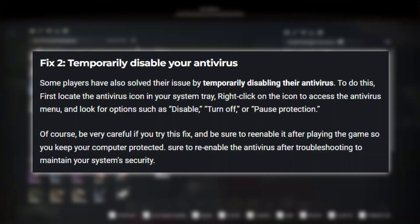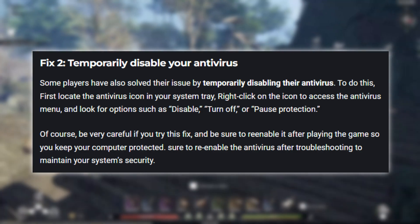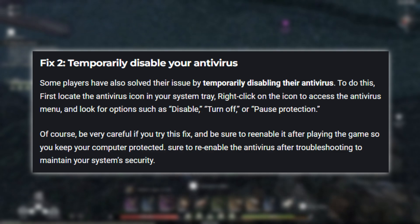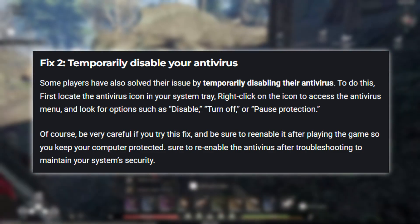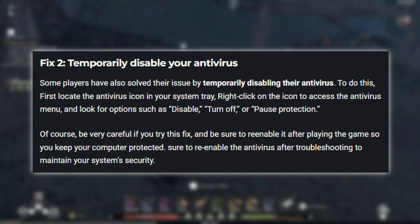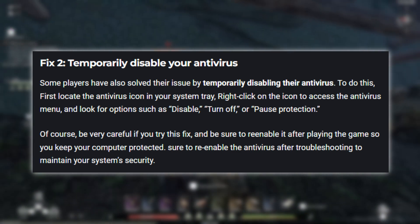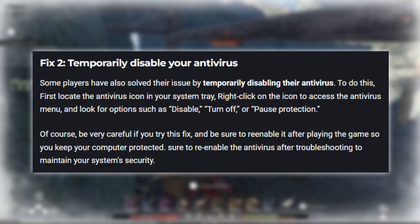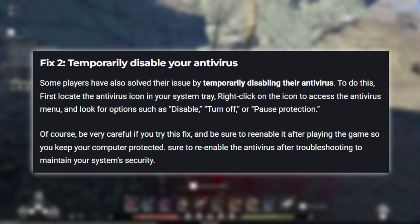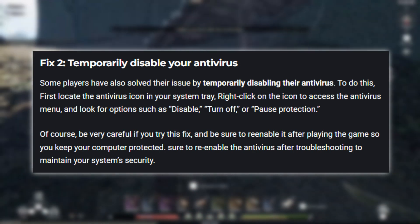Fix 2: Temporarily disable your antivirus. Some players have also solved their issue by temporarily disabling their antivirus. To do this, first locate the antivirus icon in your system tray, right-click on the icon to access the antivirus menu, and look for options such as Disable, Turn Off, or Pause Protection. Be very careful if you try this fix, and be sure to re-enable it after playing the game to maintain your system's security.